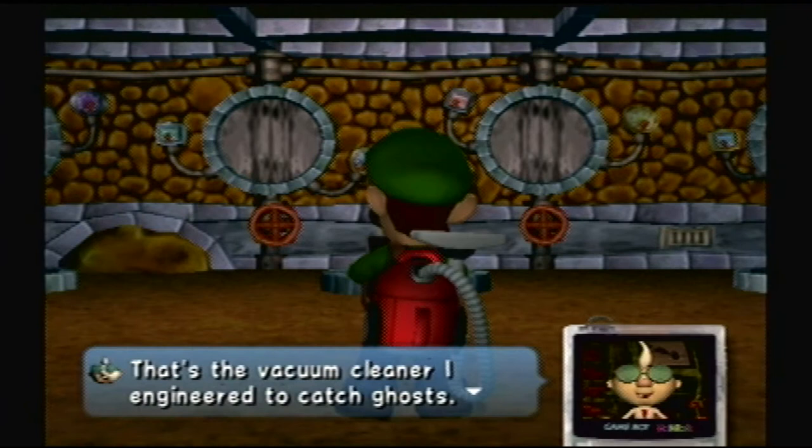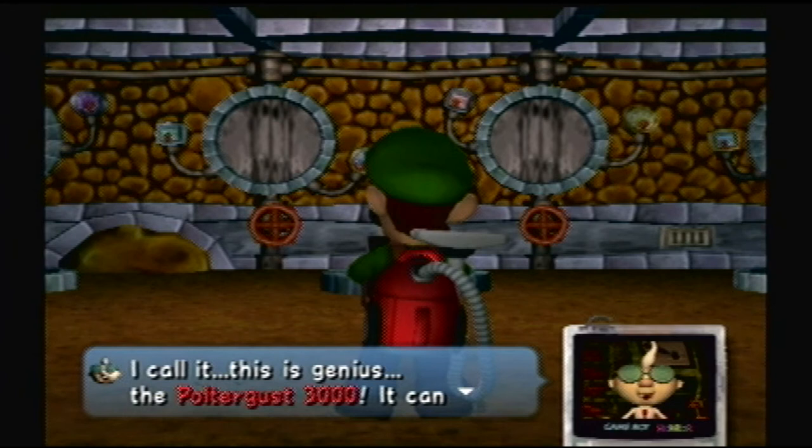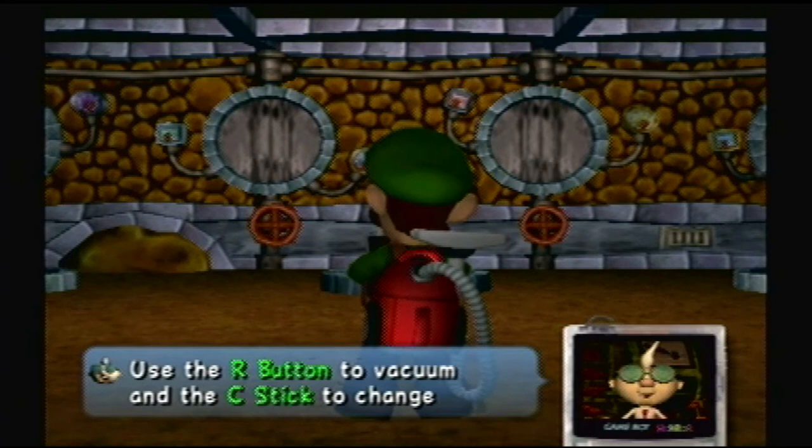'That's the vacuum cleaner I engineered to catch ghosts. I call it the Poltergust 3000.' Poltergeist, Poltergust, you know. 'It can suck up all kinds of things. Let her rip. Use the R button to vacuum and the C stick to change your direction.' Yep, I got it.